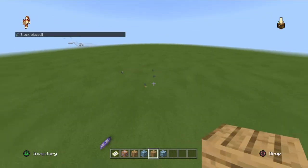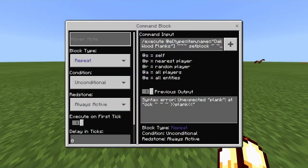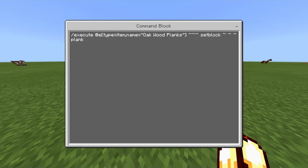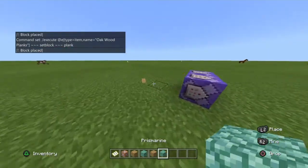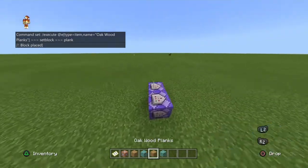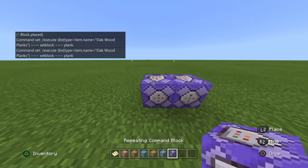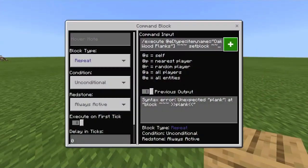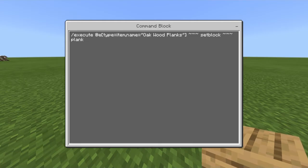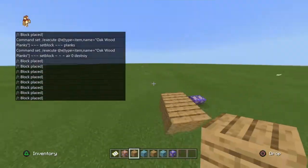Okay, the command isn't working — give me a second, I'll fix this. Set block planks... I don't know why it's not working. It's weird, it's just not working. Oh, I got it wrong — okay, now it's gonna completely work. Oh, this is laggy.